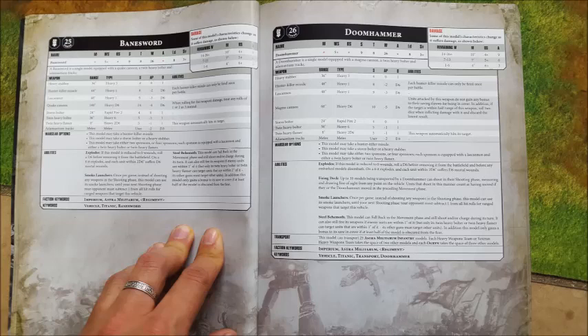Let's take a look at the Baneblade cannon itself. It's range 72 inches, heavy 2d6, strength 9, AP minus 3, and a flat 3 damage per wound. That's really good — that is a solid, all-round, powerful cannon. It's kind of like an Earthshaker with an extra AP and a guaranteed 3 damage. And I'm already loving the Earthshaker cannons at the moment. Not much more to say — it's a fantastic all-rounder weapon.